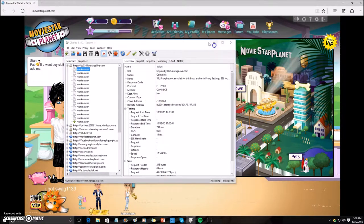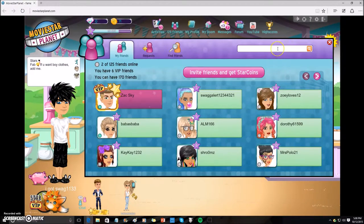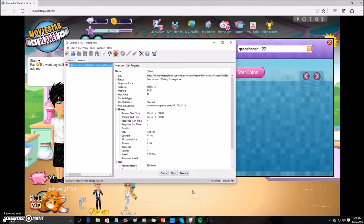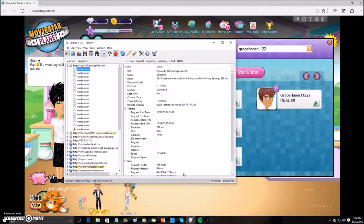After you have turned on breakpoints, just find the account and look up the name where I glitched the boy clothes. I'll turn to my main. Wait for something to pop up in Charles — like that. Execute. And if anything else comes up, execute it.